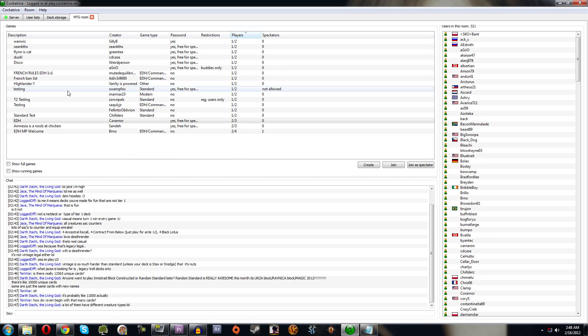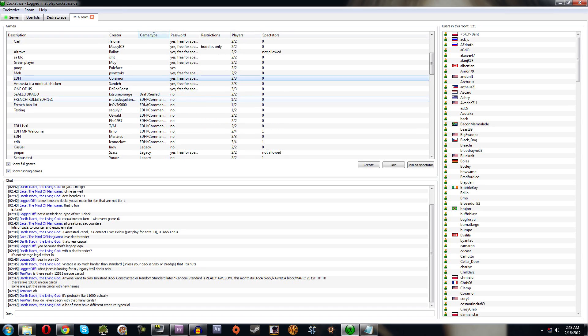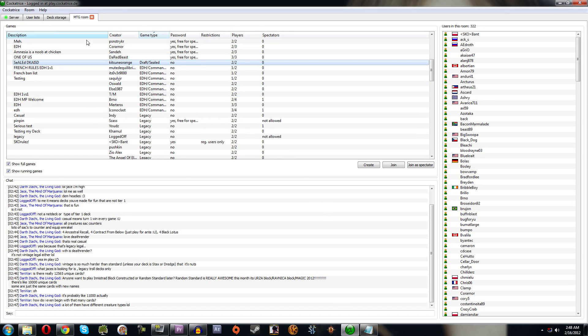There are also draft and sealed games. On Cockatrice you can't actually draft within the program — you have to use an external website that auto-creates packs and passes them around to simulate a draft. When you're done you get your card list, and depending on who's running the draft you may need to screenshot it. Then you bring your deck list into Cockatrice to play.